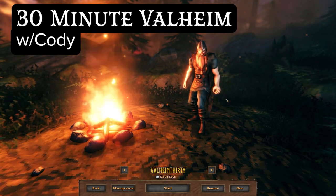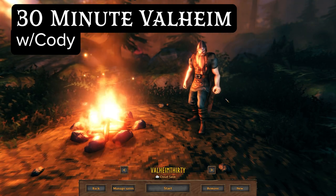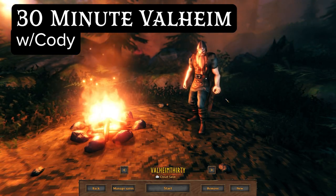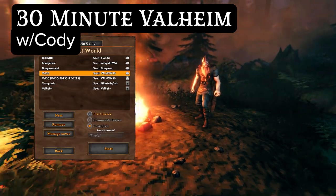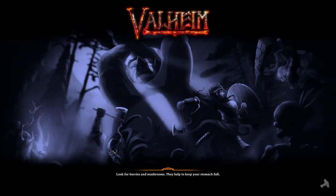Hi, this is the first episode of season two, chapter two, where I'm going to take on the Elder. Last episode, I defeated Eikthir. I've run back to my base, put the trophy up. And now it's time to take those hard antlers and make a pickaxe, go find some tin, go find some copper, and begin upgrading into the Bronze Age.